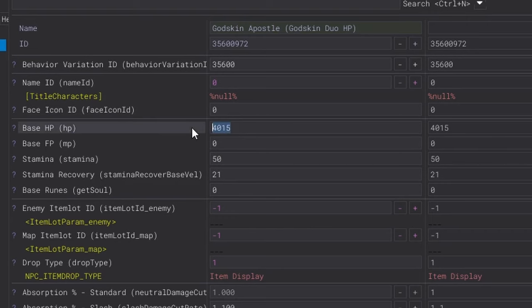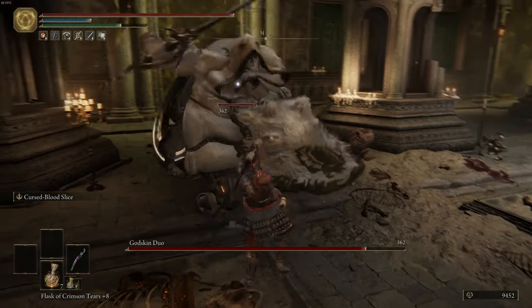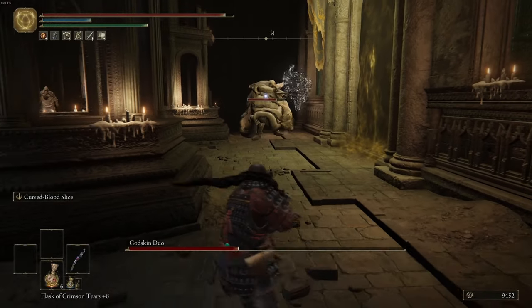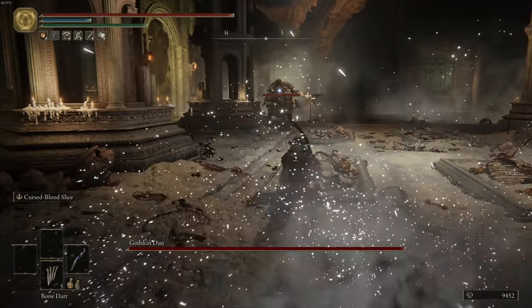Now what if we change the base HP for the Apostle under the map? We do a ton of damage to the overall health bar — the boss fight would be finished before the Noble even gets to half health. And changing it all the way down to one gives us an instant boss kill on hit.